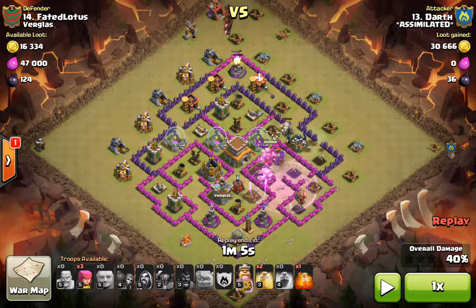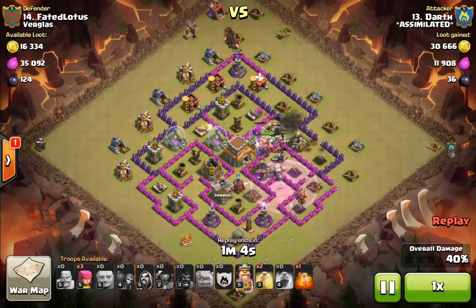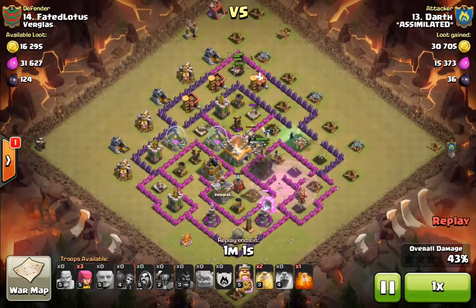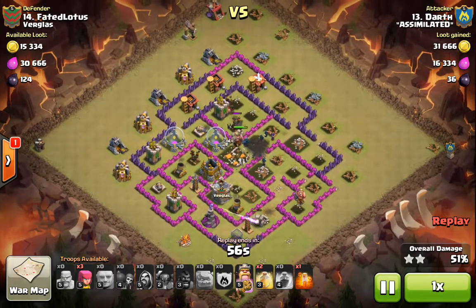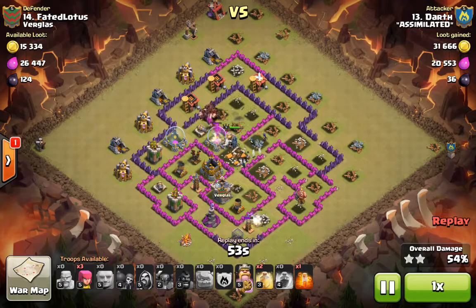He drops one hog followed by the other nine. That one is a scout hog — we didn't suspect anything up there, but just in case there were Teslas or giant bombs, that one scout hog is going to help sniff it out. It wasn't there, so he drops the rest of the hogs on that wizard tower, and you're going to see them drive right down going from defense to defense exactly as planned, meeting up with the kill squad right in the core — which is exactly what you want from a GoWipe attack.